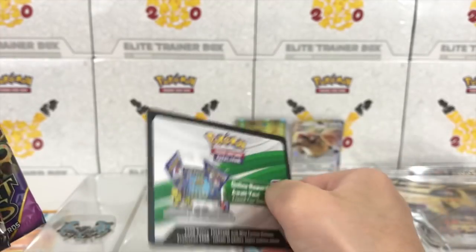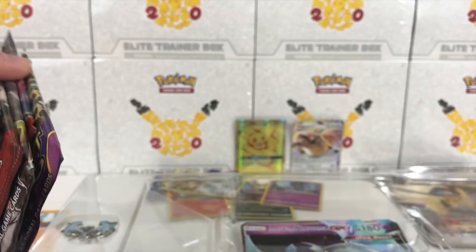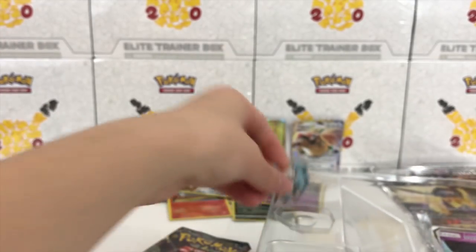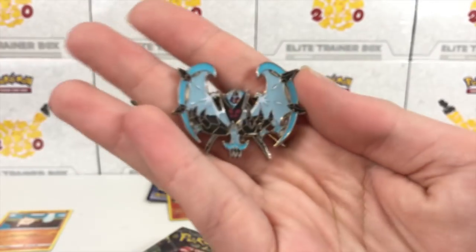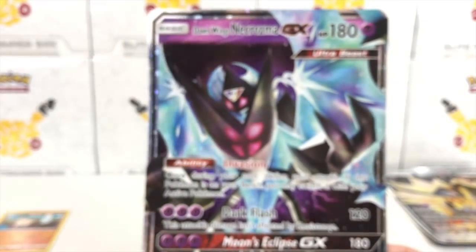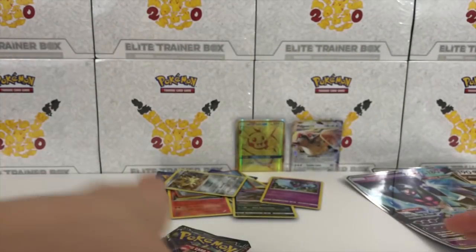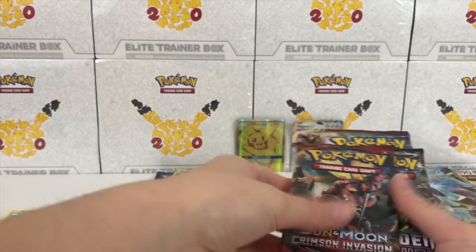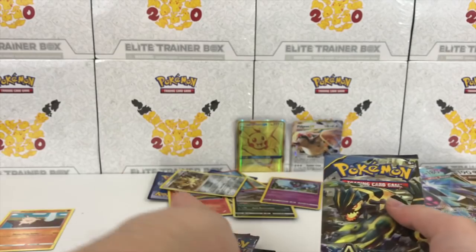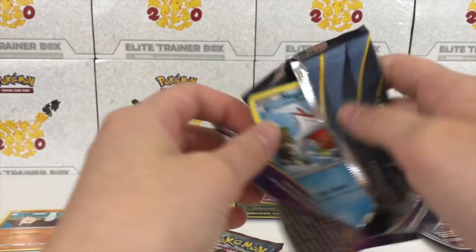We got a promo card — I was trying to make it an epic reveal, it just turned into an epic meme. We have the pin — oh snap, look at that beautiful pin! We also have the jumbo Dawn Wings Necrozma. We're going to save the two Forbidden Lights for last and start off with Ancient Origins, because we've got to find that Flash Energy.